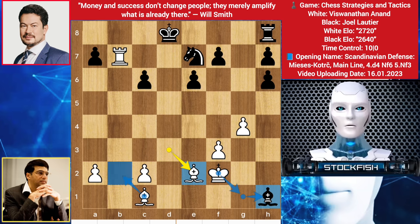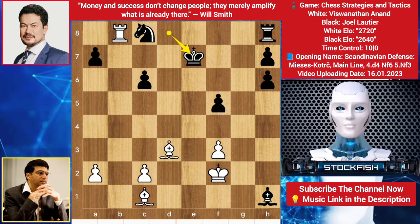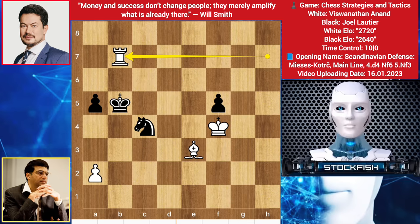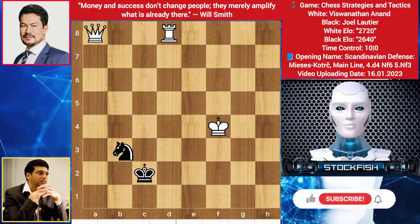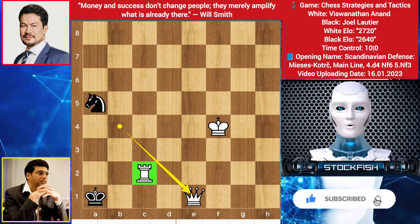White is threatening to take the bishop, the bishop threatens the rook, and the bishop can come to f5 to target the knight with bishop and rook. Wish you all the best, thanks for watching, subscribe for more — bye bye, take care, see you in my next video.